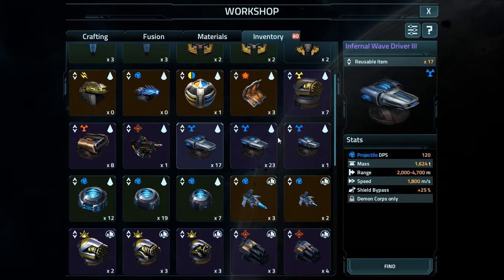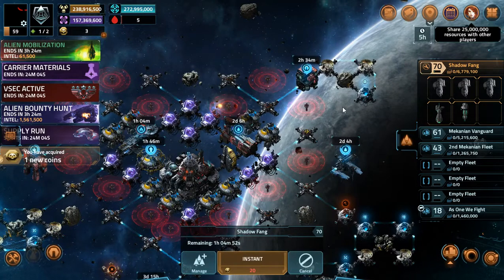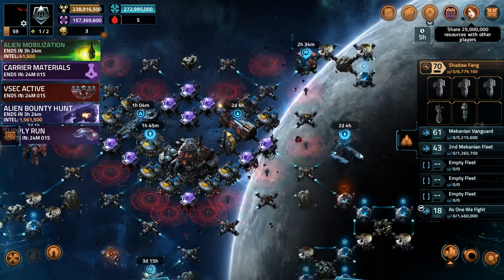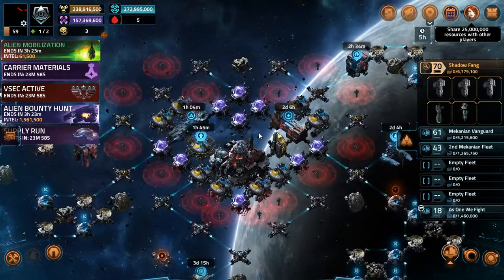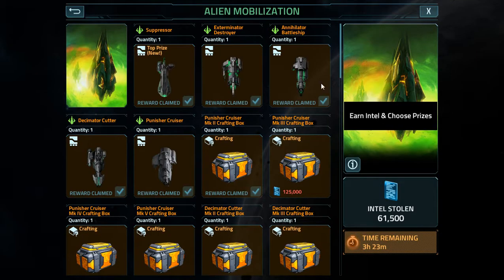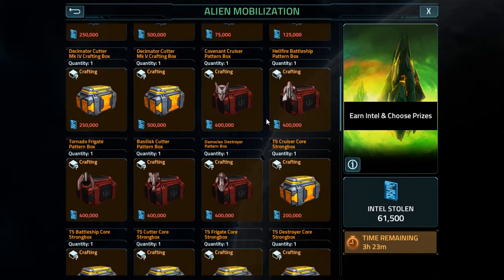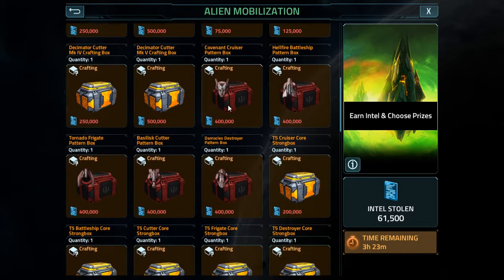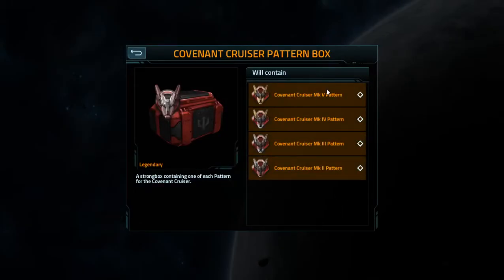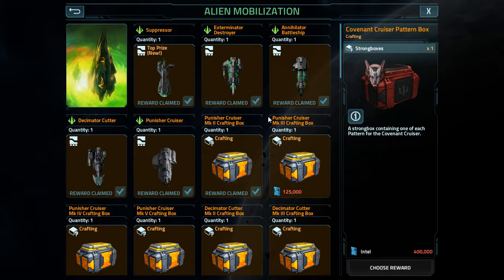I'm currently crafting all of the wave drivers up, but once I'm done I'm going to start the Punisher mark upgrade, because I do use my Punishers a lot. Back to the main point of the alien mobilization being a complete miss - they could have greatly improved it by giving you pattern boxes for about 500,000 to a million intel, so they give you the entire set of patterns you need to go Mark II to five.